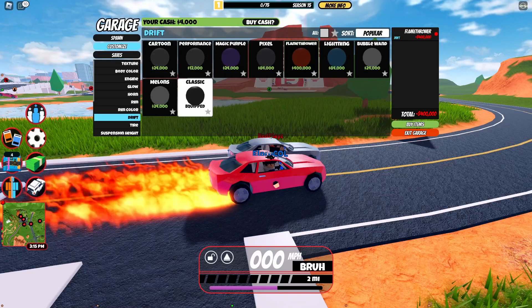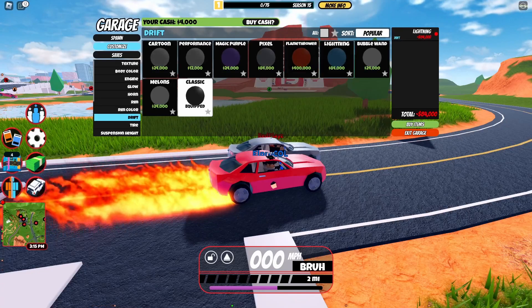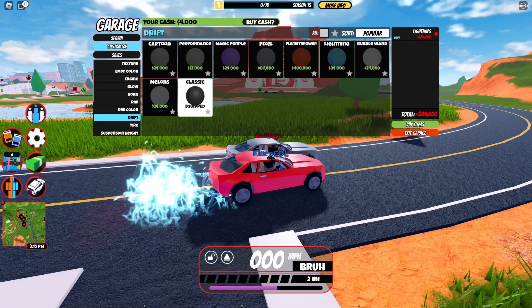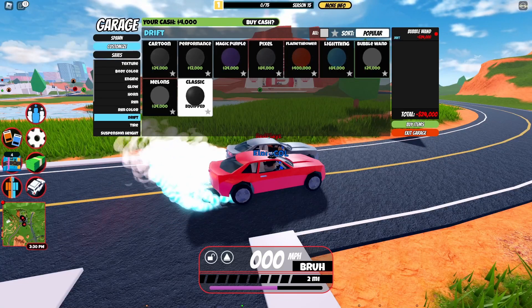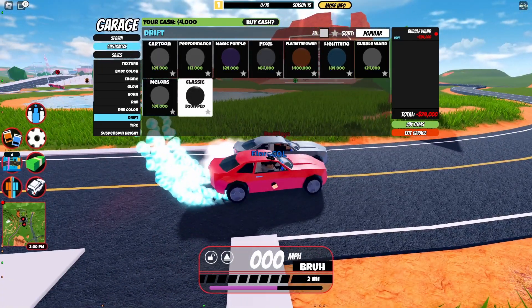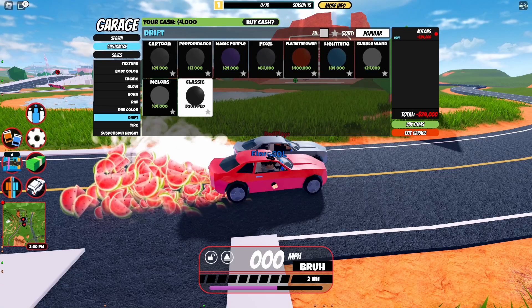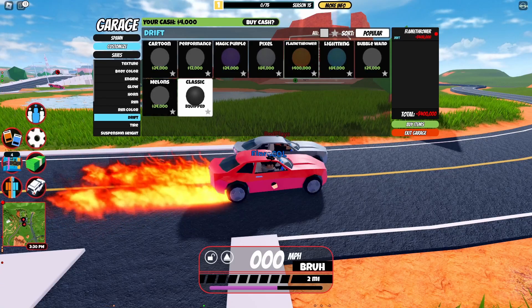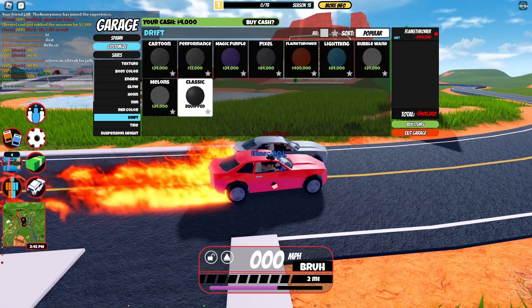Now let's check out fire — oh my god, this looks amazing, this is the one I have to get. Then we have lightning, then bubble, and then the melon ones. Those are all the effects, but I can't get them because Asima took all my money.